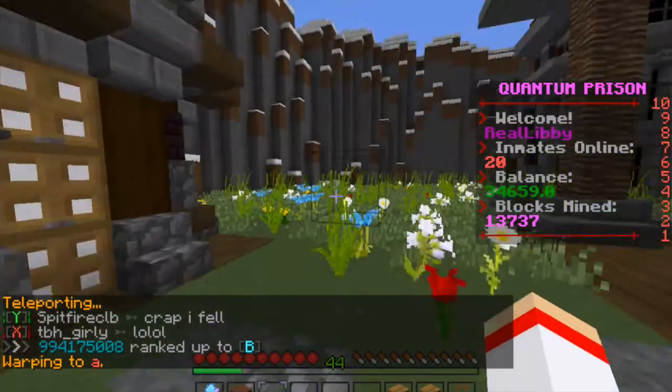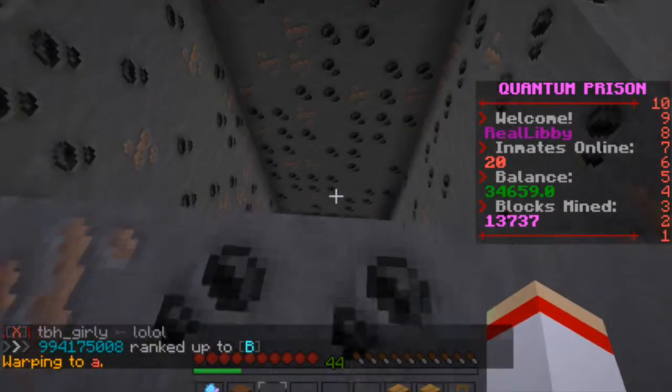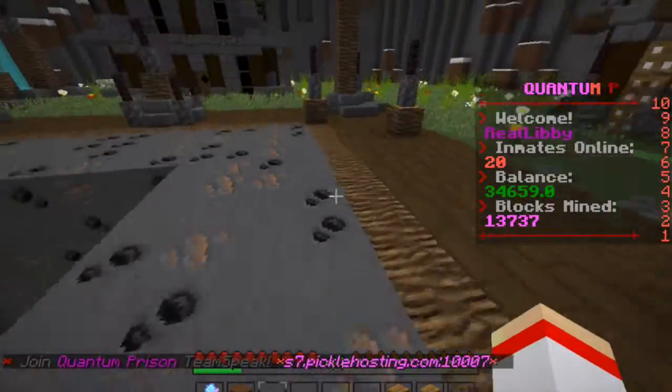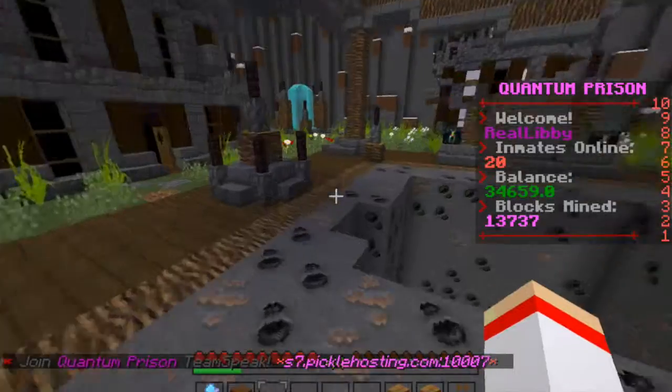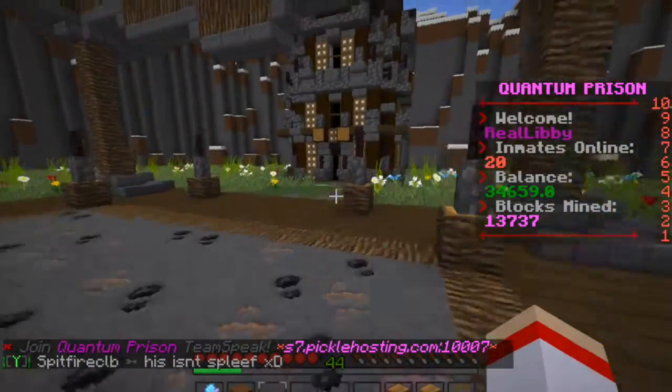This is the first warp — this is warp A. Oh my god, someone built here, hello! Hi, Sammy. So this is the first warp that you go to, this is warp A, your basic starting point. And then you just dig down and you sell your stuff that you get.